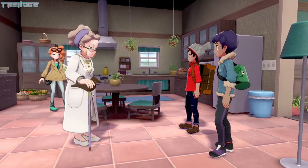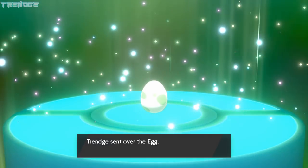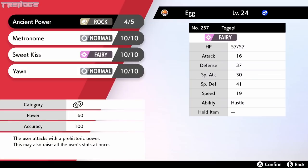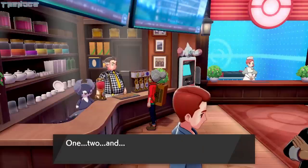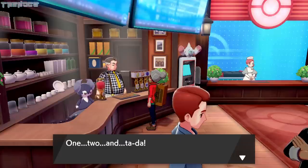After completing the tutorial, we trade over an egg that contains a Togepi. After a bit of grinding, Togepi learns Metronome, and we take him to the move deleter to remove the rest of his moveset. We'll be relying on the move deleter several times throughout this run.